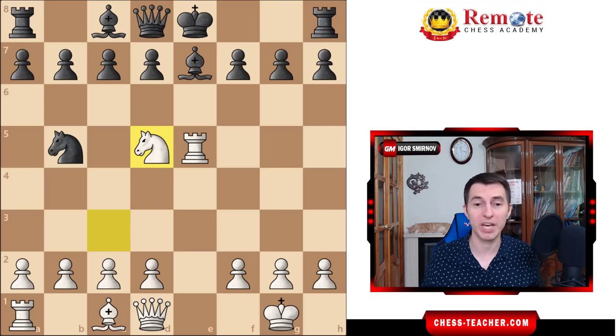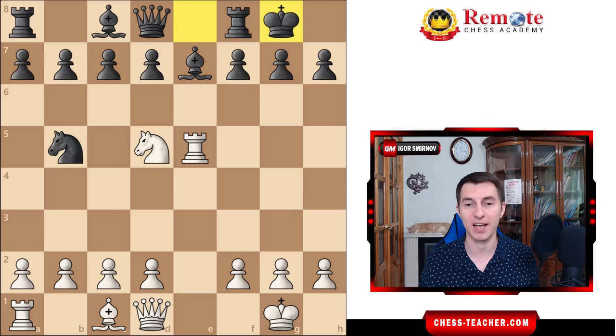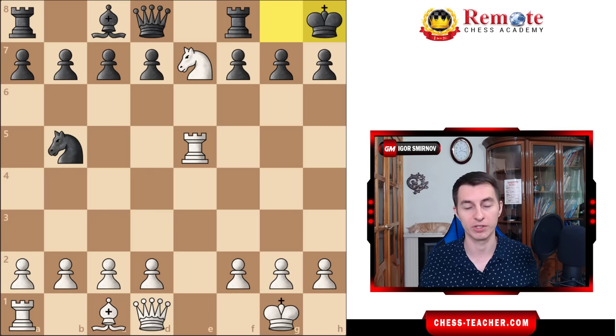The most natural move for black, in order to put their king to safety and parry the threat, is simply to castle — and that's what most opponents will do. Now knight takes e7 check, king h8 is forced, and in this position there are basically two ways to win. One is just a trivial knight takes c8, and on the next move rook takes b5, and you end up with an extra piece.